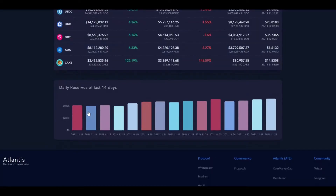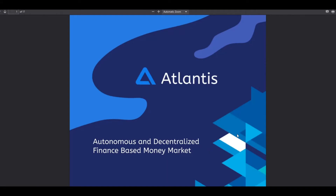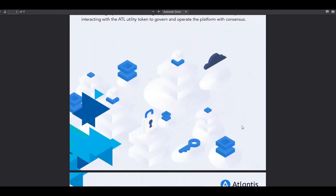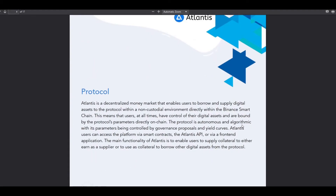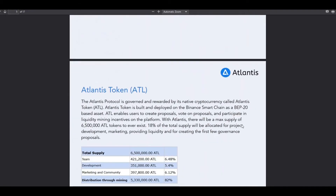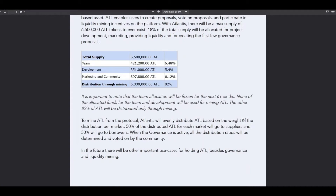Below that you see the daily reserves for the last 14 days, and there are the usual links to the white paper, Medium, and the audits. I browsed through the white paper and I must say this is actually a nice one. Reading different white papers can sometimes be a bit of a chore — some are so tech-heavy you don't know what's going on — but this one was quite a nice read. It's all very easy to understand and they explain everything in much more detail.